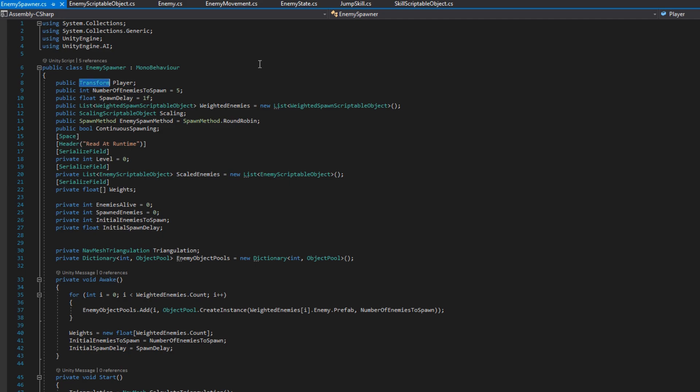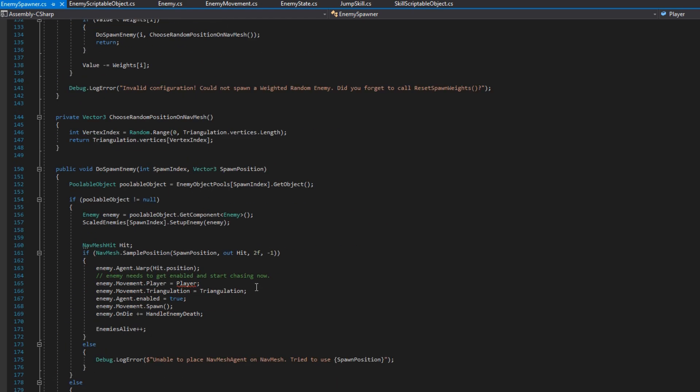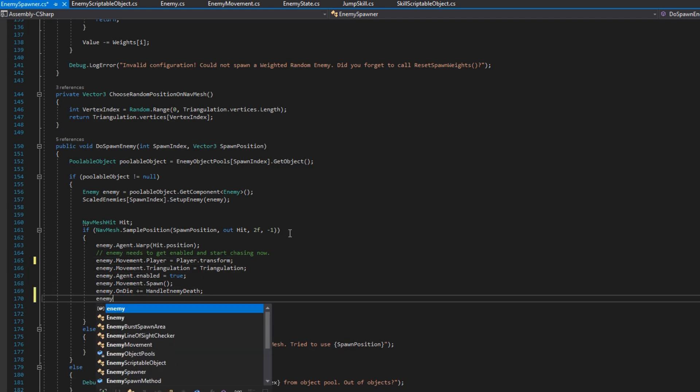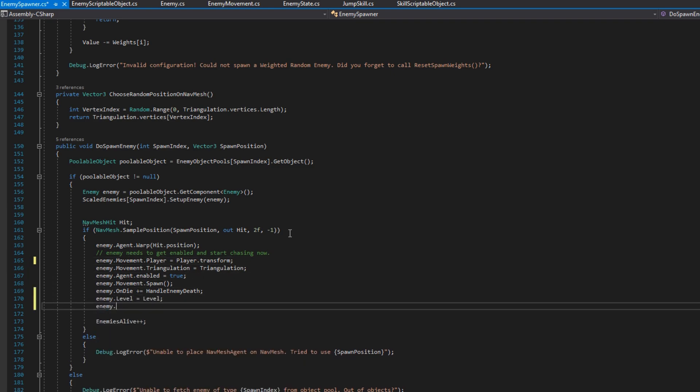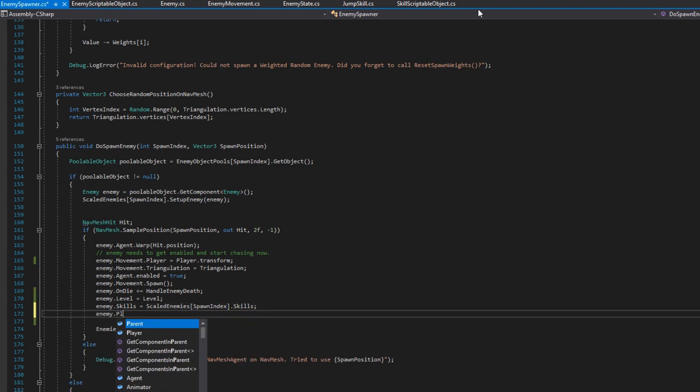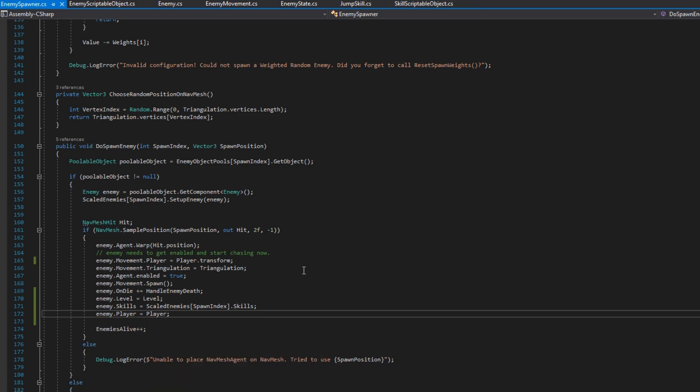The last changes are in the EnemySpawner. We currently have a public Transform player, but now our enemies need more about the player, so we change it to a public Player player reference. Then in SpawnEnemy, we pass player.transform where movement needs just the transform, assign enemy.level to the level, assign enemy.skills to the scaledEnemy's skills at that spawn index, and assign enemy.player to the player.